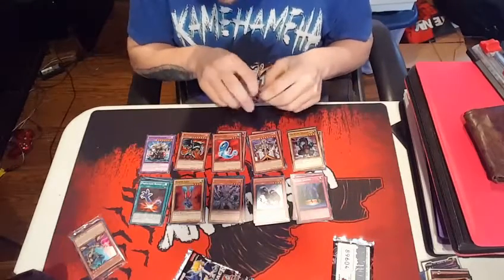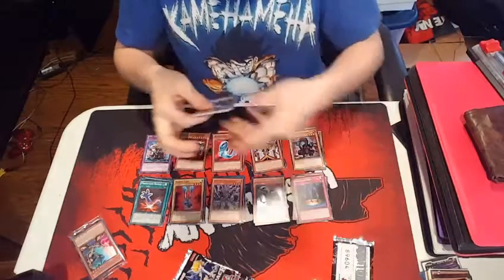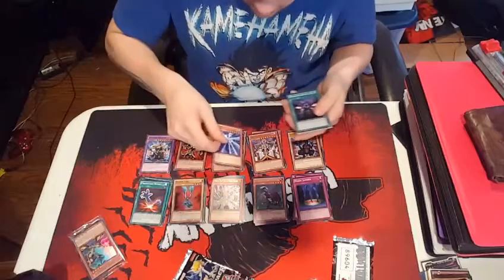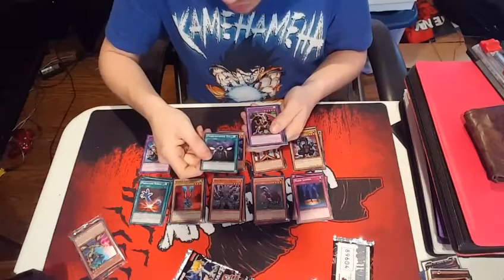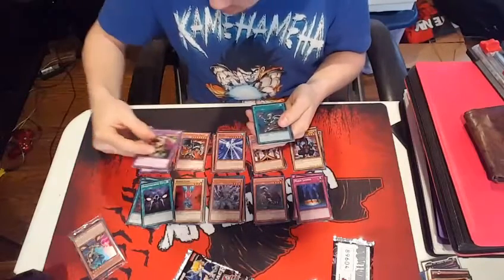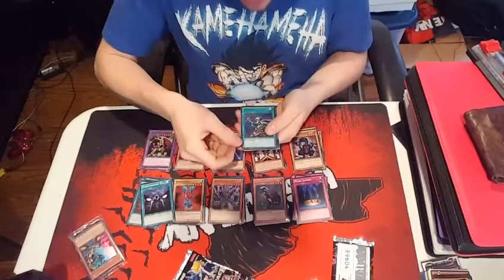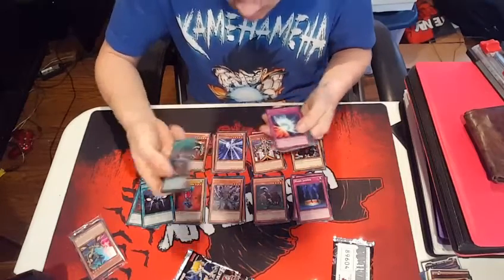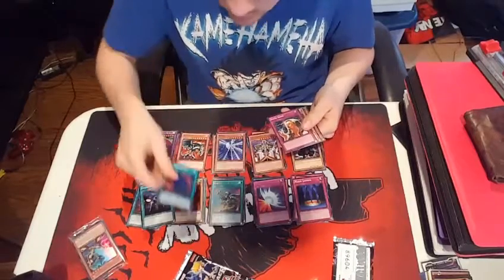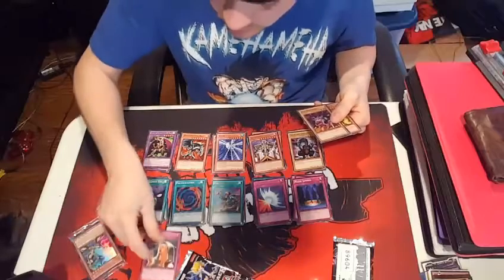On to the next one — four out of five. Subogen. Overpowering Eye. Fiend Skull Dragon — I guess I should put that with that, but it's for goats. Reinforcement of the Army, which is cool. A Secret Mirror Force, which is cool. And a Polymerization. Now that was a good pack. And a Sixth Sense — that was the nuts!